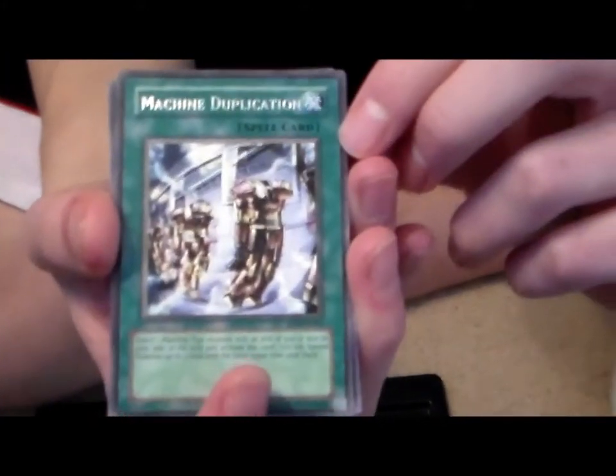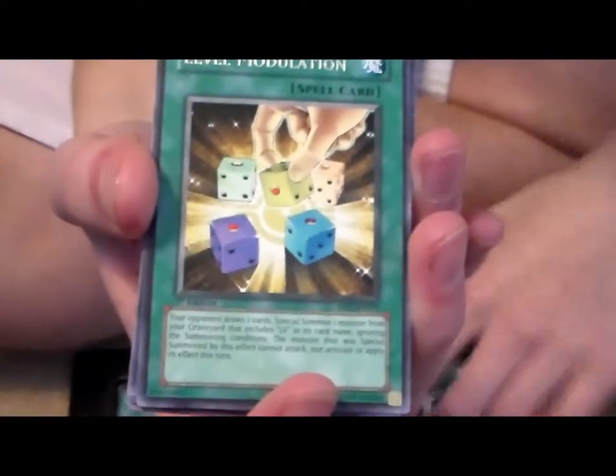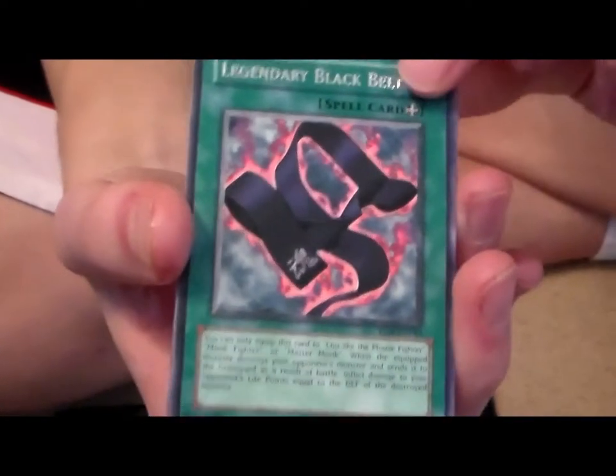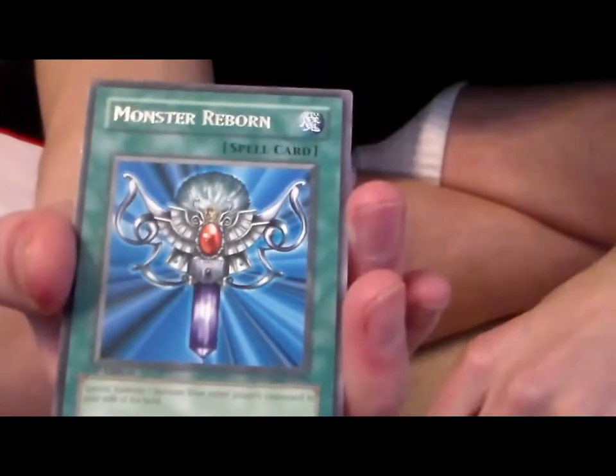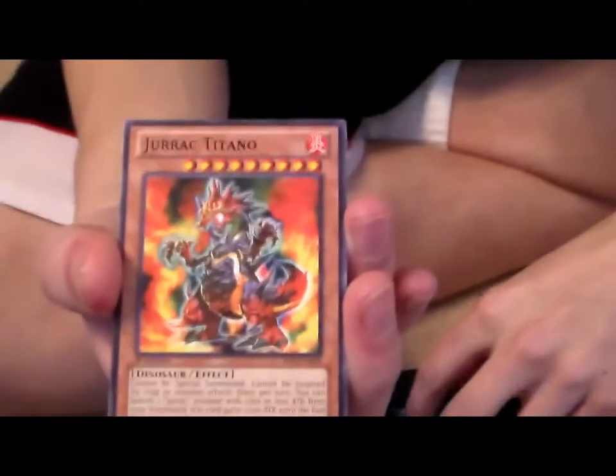Now onto the rares — Machine Duplication. Level Modulation — that's a good card. Ooh, Legendary Black Belt! Monster Reborn — nice, classic quality right there. Damn, look at that.